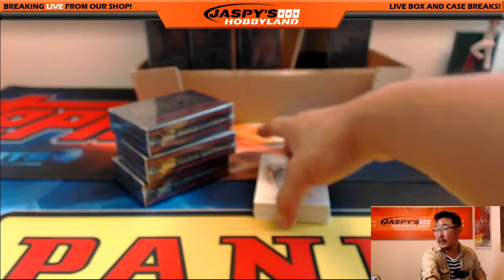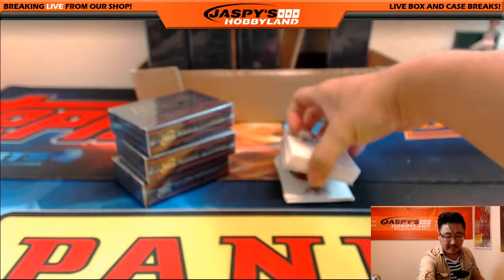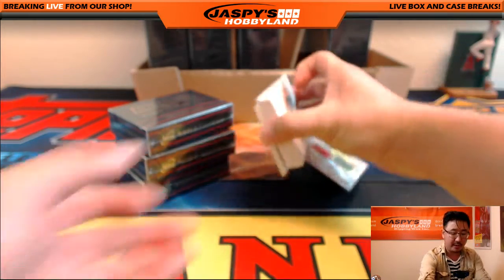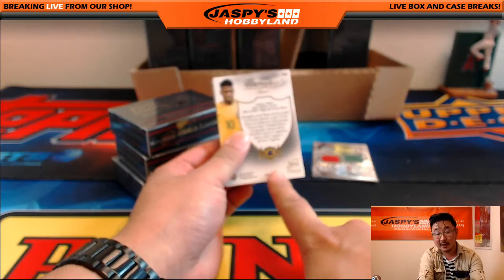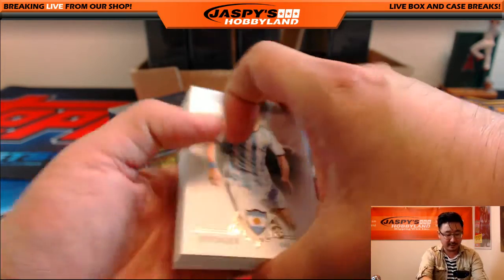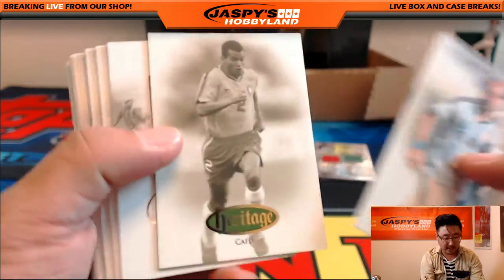If you look on the next One Box Break web page, there will be a link to the Futera website where we've provided a link for you to put in those codes. It's a one-time use-only code for the giveaways, prizes, and promos on that website — that's why we cover them up and won't show them.